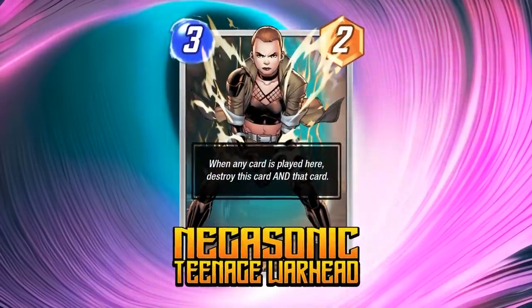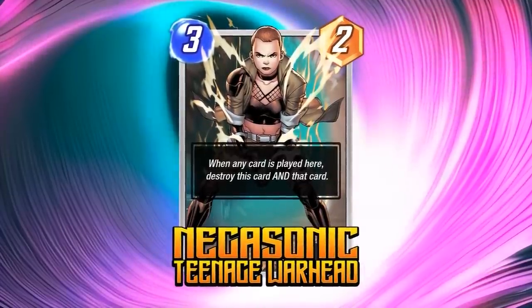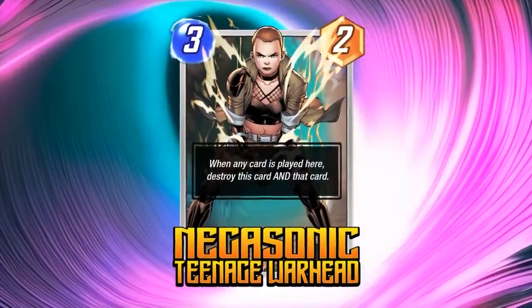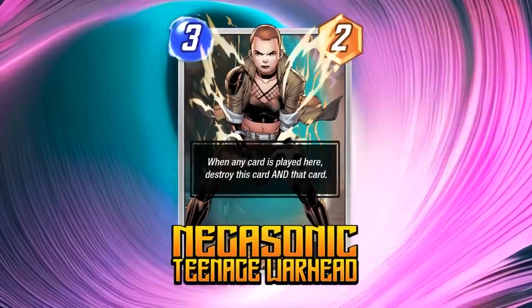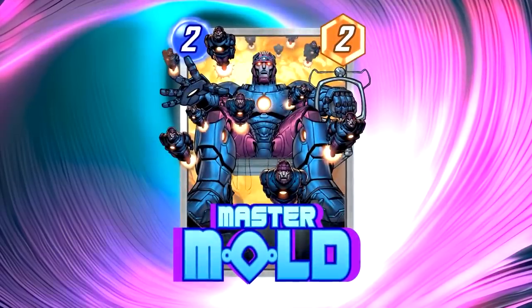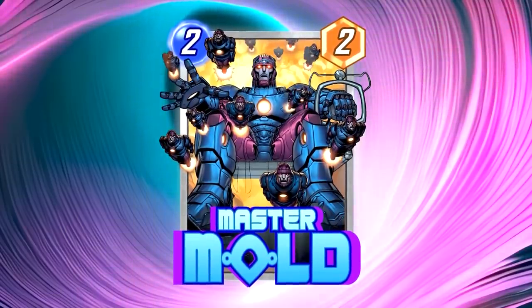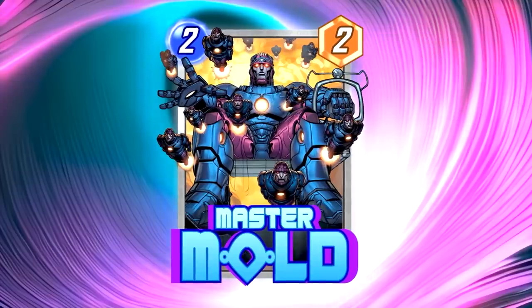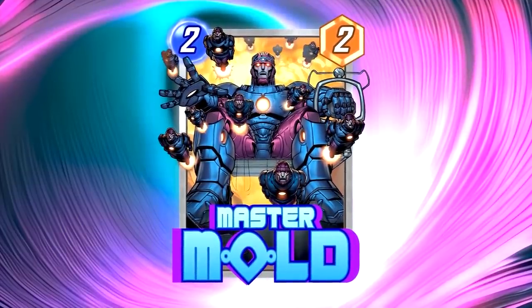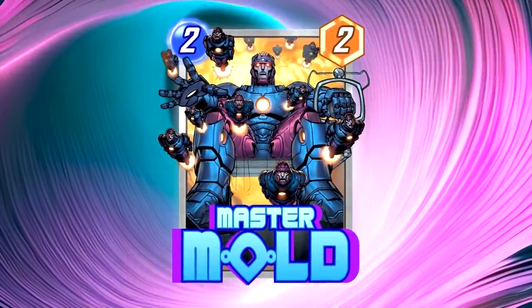We also have Negasonic Teenage Warhead, who's going to be probably one of the new premier tech cards with great synergy with cards like Knull. She controls turns five and six — she's kind of like a Rickety Bridge location by herself, letting you blow up any card and protect a lane from anything happening on the last turns. She'll pair up with control decks and fit into most decks. Then there's Master Mold — a 2/2 who gives your opponent two Sentinels clogging their hand. This makes Ronin and Darkhawk better, and Discard could even benefit from the Sentinels.